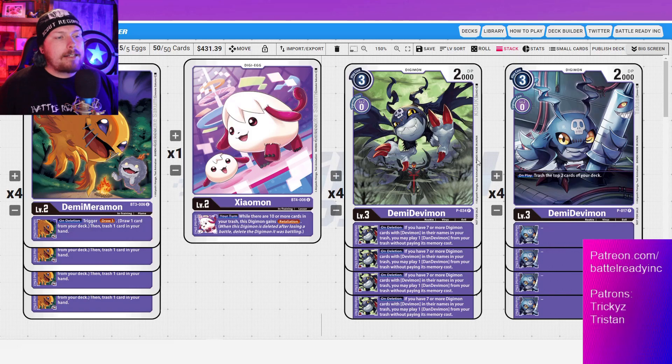Next is Demi Devimon — the card that makes this whole deck possible. Maximize out on this one. Zero-cost evolution for a level three, play cost of three. Its inheritable reads: on deletion, if you have seven or more Digimon cards with Devimon in their names in your trash, you may play one Don Devimon from your trash without paying its memory cost. Critically, when Demi Devimon is deleted, he goes to trash first — so he can be your seventh Devimon. This triggers on either player's turn.